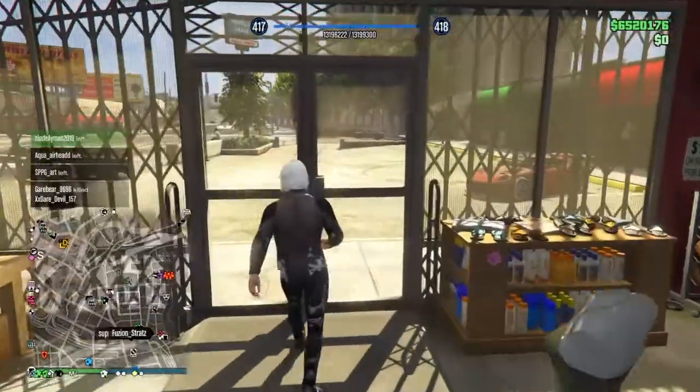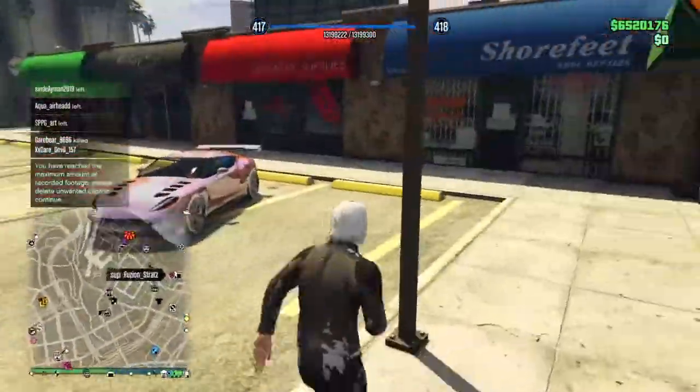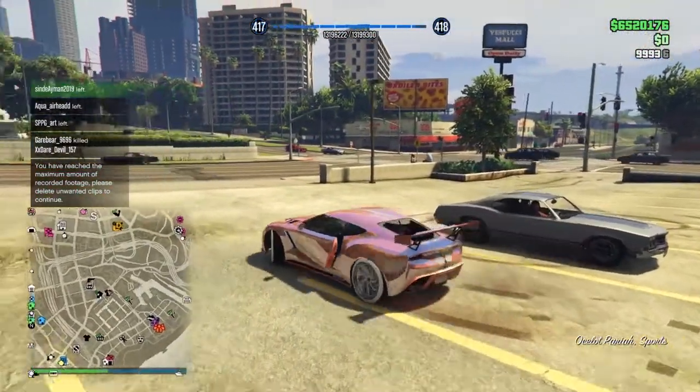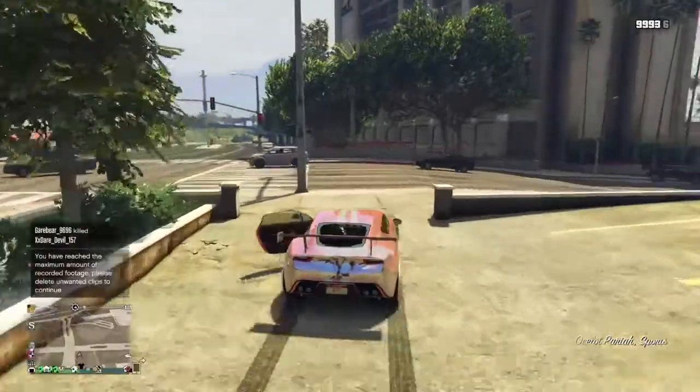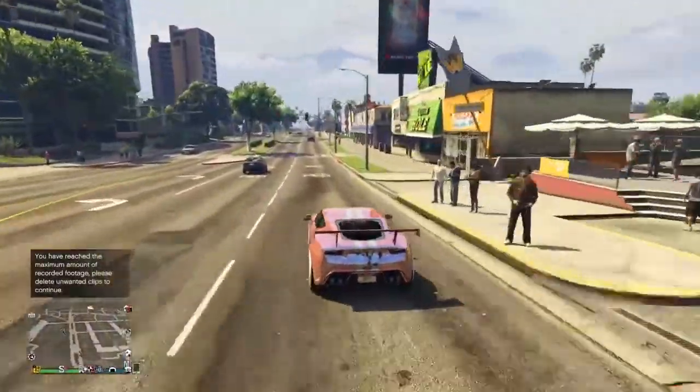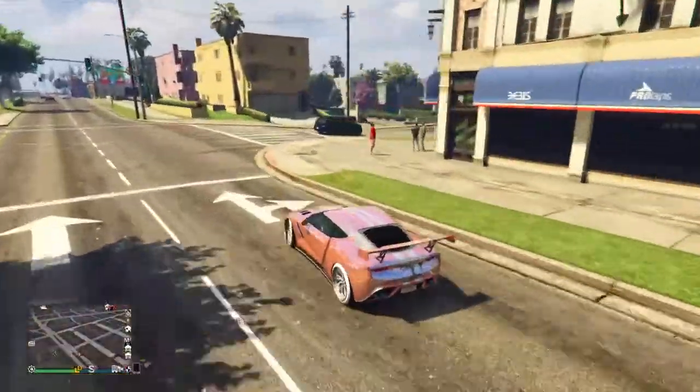After saving, get outside and into a car, then go to any body of water where you can activate your scuba outfit. For me it's easy because it's right around the corner — turn right, go straight for about two seconds, then turn right again.